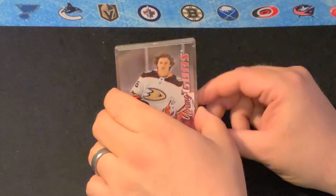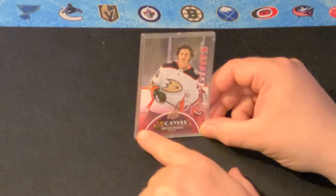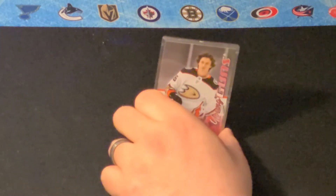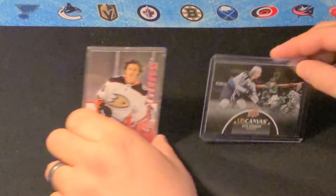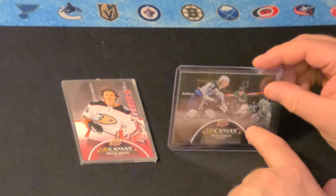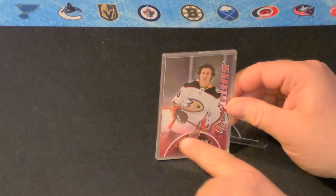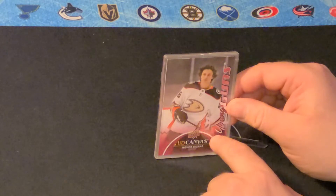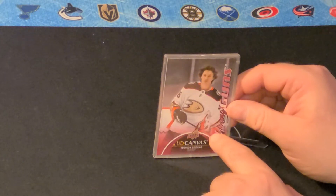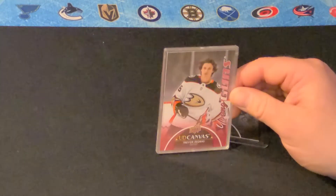Here is his canvas rookie card. As you can see, you've got the pinkish red shading here. They have black versions — here's another canvas card where this part of it is shaded black. Those ones are usually worth two to three times more. So if you were to have a black version of this canvas card, it's worth at least double. This one here is already valued around $200, so if you had the black version you're looking at around $400 to $500 for that card.